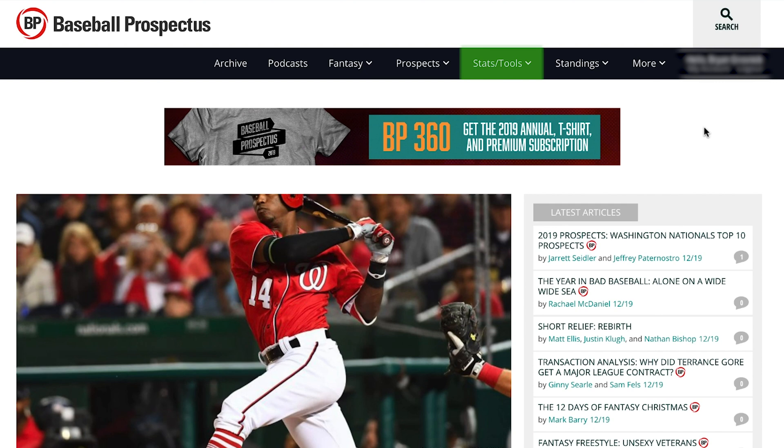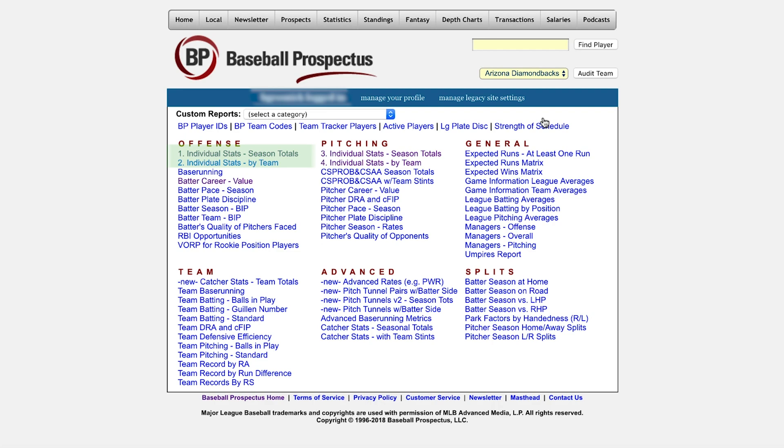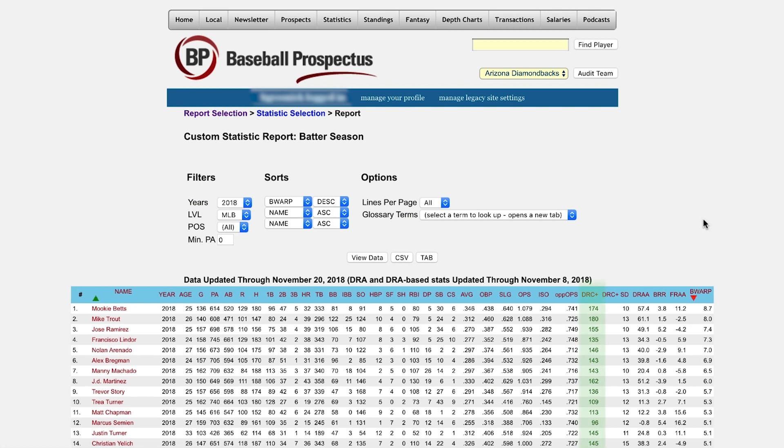You can also check out our leaderboards to find DRC+ values for any player in most years. Just go to the navigation bar from this page or our home page, hover over Stats/Tools, then click Sortable Stats. From there, you can click on any of our reports. For seasonal DRC+ for all hitters, use the Season Totals link. You'll be able to see the numbers for all player seasons in 2018, and you can customize it just like any of our Sortables.